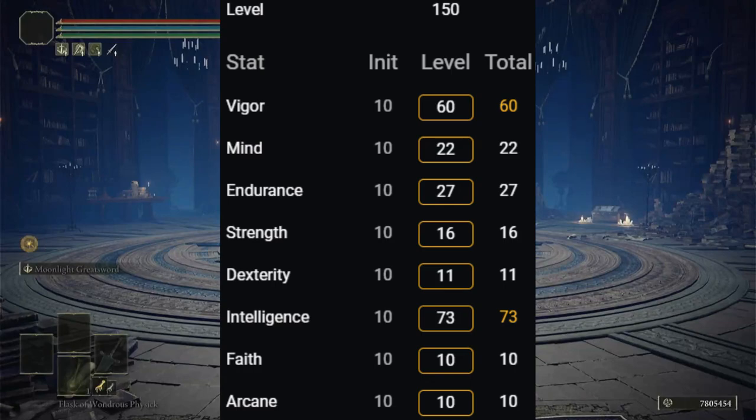For the stats I'd recommend for this build: I'd recommend having at least 60 Vigor so you have a lot of HP. 22 Mind seems to be the sweet spot for having enough FP to keep the Ash of War buff active for 4 minutes before you have to replenish your FP, which is more than enough time. 27 Endurance so you can light roll, which gives more I-frames. This build doesn't have a lot of defense, so you're going to be relying on playing ranged with the Ash of War and I-framing when you need to.